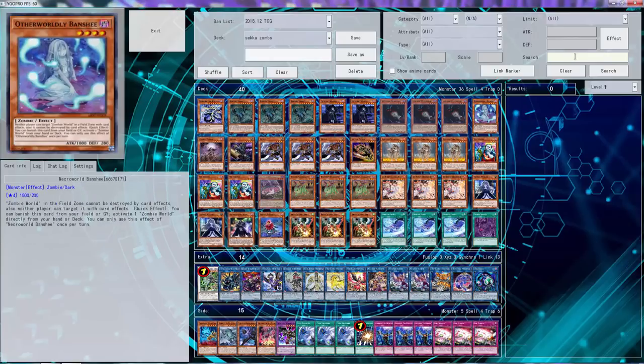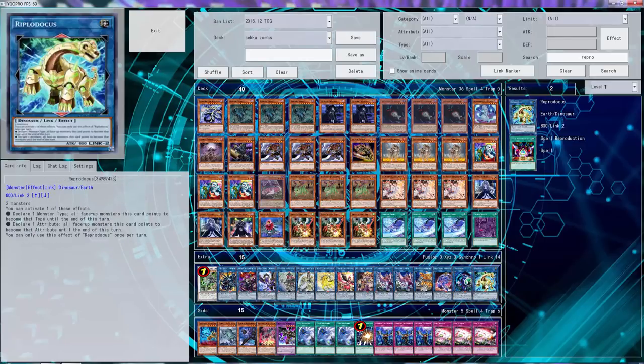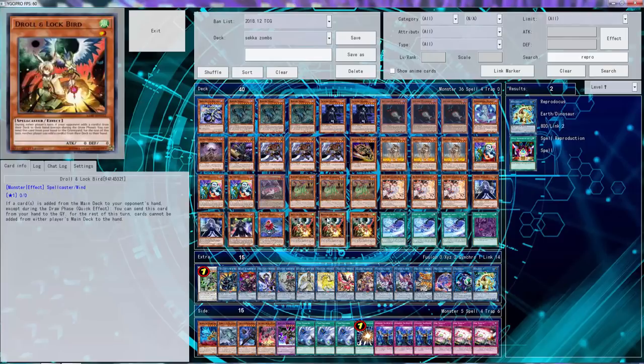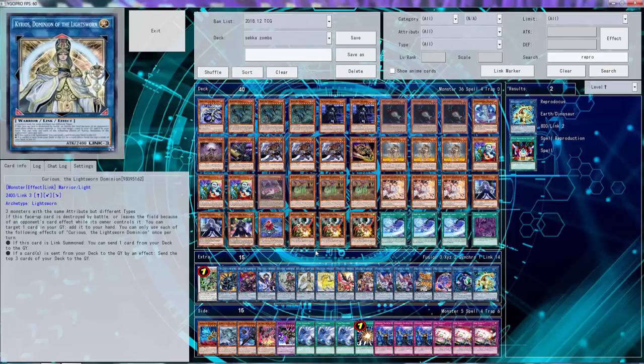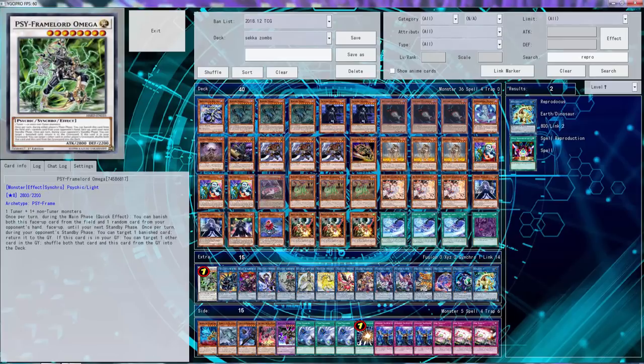Let me cut Binary Sorceress and replace it with Reprodocus, because that is probably the best link you can put in when you have Summon Sorceress or Curios in the deck. It can change the attribute of all face-up monsters it points to — I didn't know that! So we can make Curios a lot easier by converting to Earth or Dark. Since Gozuki is Earth, we can go from there. Anyway, thank you guys for watching — hope you enjoyed the video. Like, comment, subscribe if you did, and channel links are in the description. I'll see you guys in a couple hours!